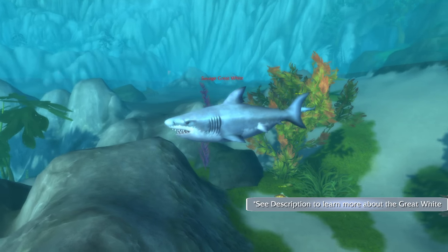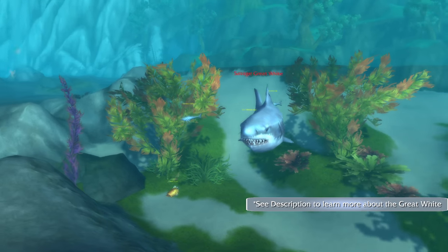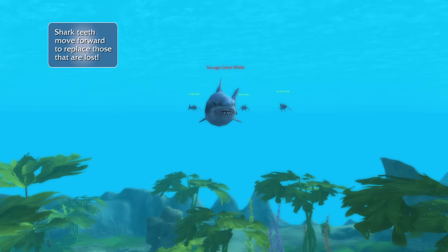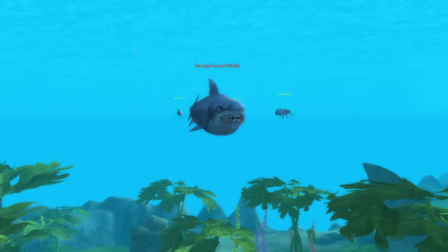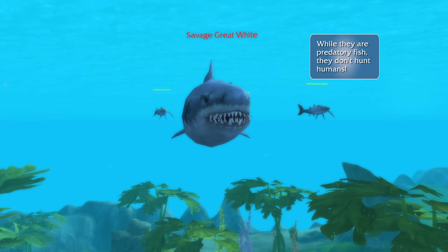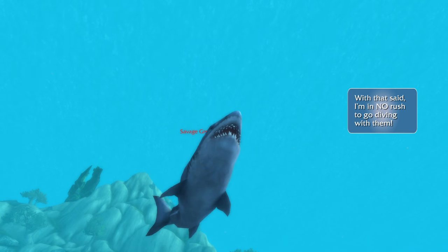Finally, the great white. These large species are known to have upwards of 15 rows of teeth in their mouth. When the shark loses its teeth, those in the back row move up to replace those that were lost. While this large species is terrifying, consider this: bull sharks can have up to 50 rows of teeth in their mouth.